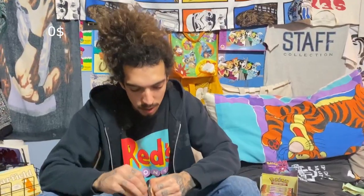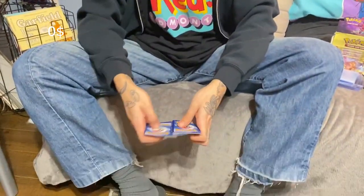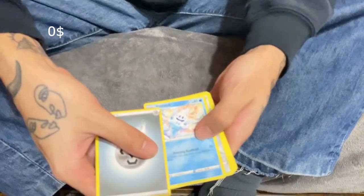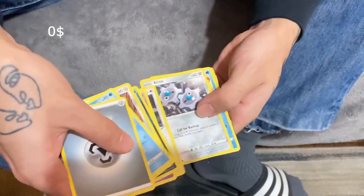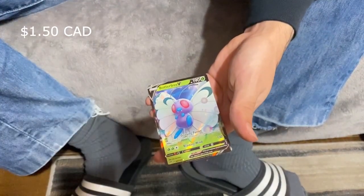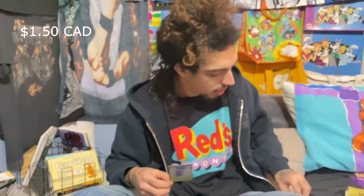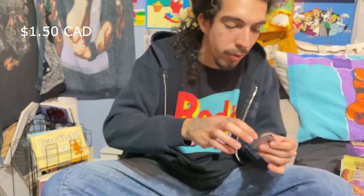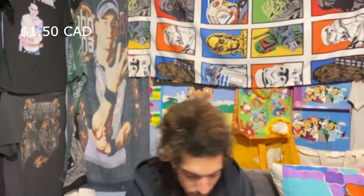Dookie pack. Moving on to the next pack. One, two, three, four to the front to get the rare in the back. Got metal energy, Vanillish, Jigglypuff, let's go to the back for the good cards. Got a reverse into a Butterfree V - sick card, good card! We got a sleeper in the second pack. I don't know the worth off the top of my head but I'm putting this in a top loader because it is a V.